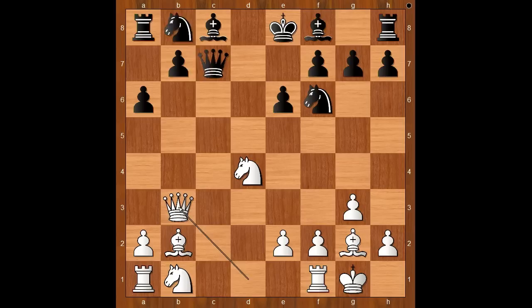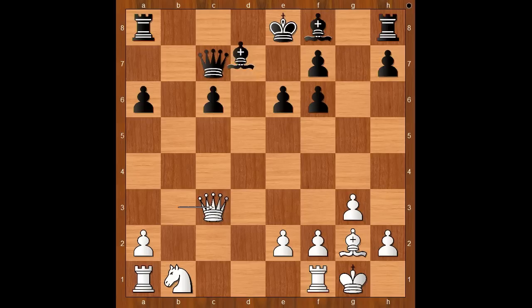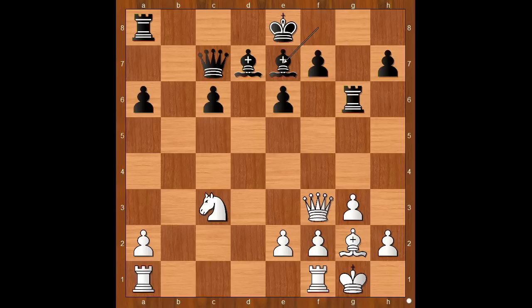Queen takes on b3, knight to c6, knight takes on c6, b takes on c6, bishop takes on f6 — damaging the pawn structure — g takes on f6, queen to c3, bishop to d7, queen takes on f6, rook to g8, knight to c3, rook to g6, queen to f3, bishop to e7, rook from a to c1.